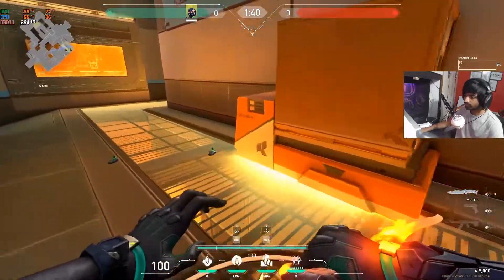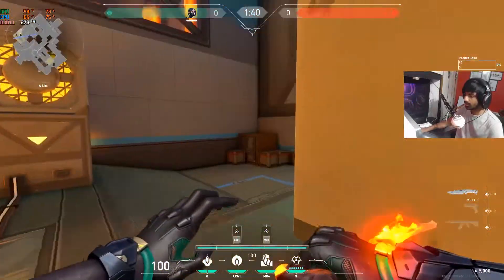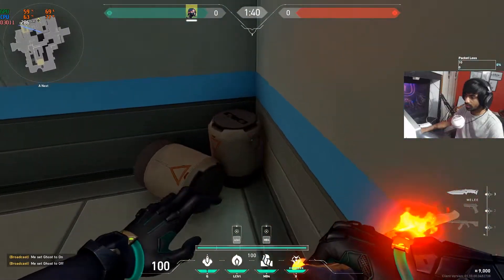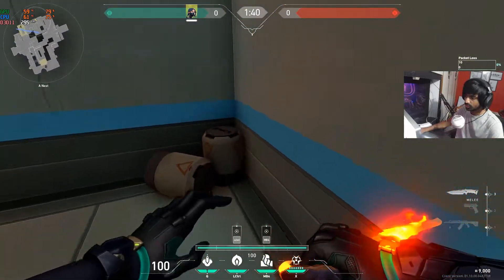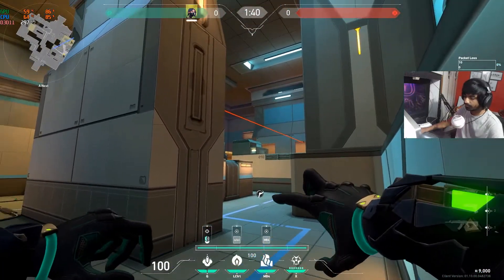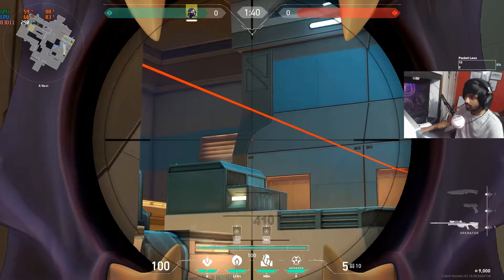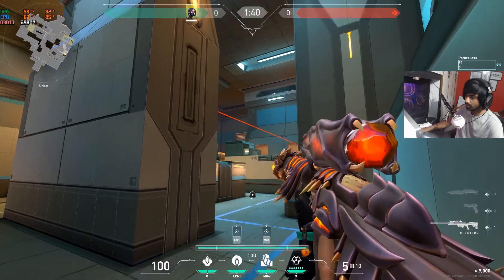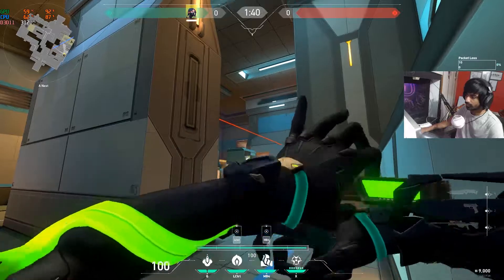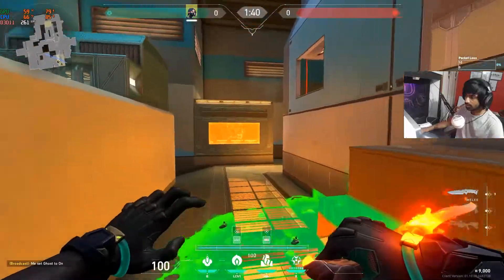Here's another safe plant that covers the entire area. Come to this end, get under these small container boxes, and aim where you can see this edge. It's easy to find — just place your crosshair here and left-click throw. It's going to cover this part.